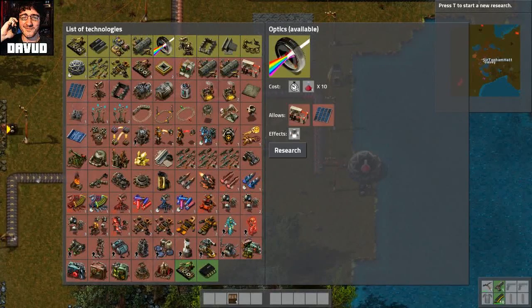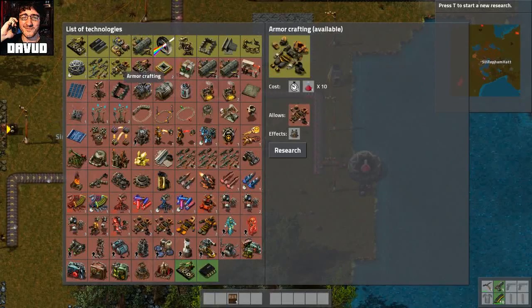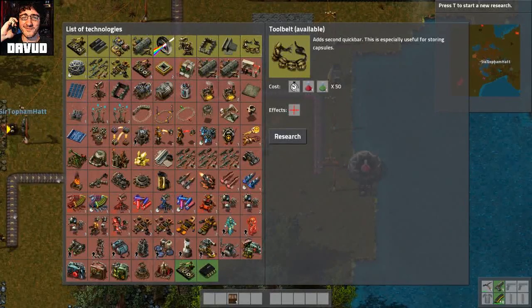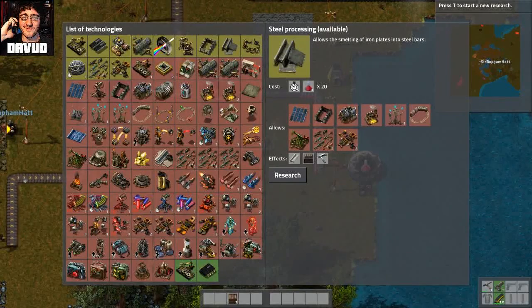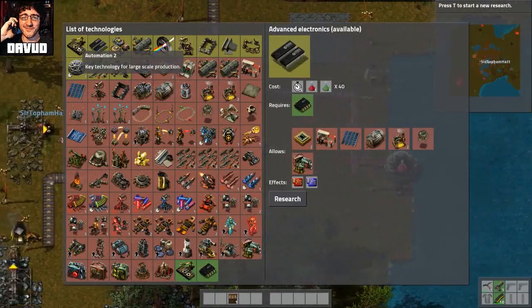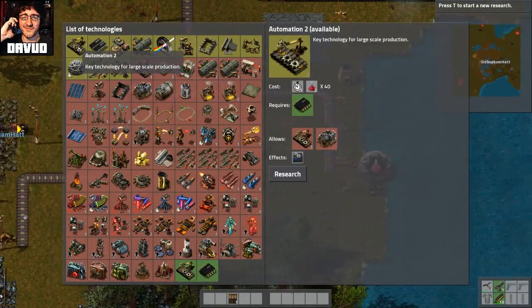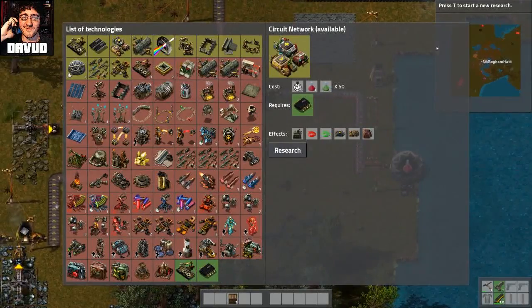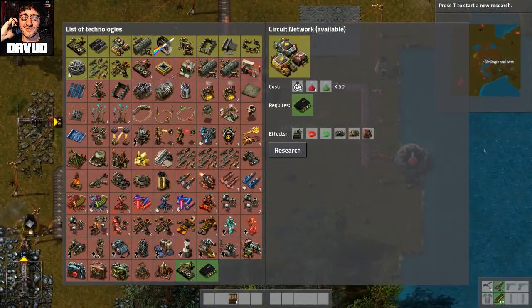What do we want to do? Turrets? We don't need turrets. Although, maybe now we do. Because now that we know we're here. This draw's not doing anything. Yeah, the chest is full. Wooden chest. I'm going to stop recording and we can find out what we're going to start researching.